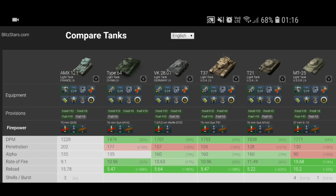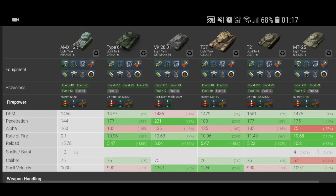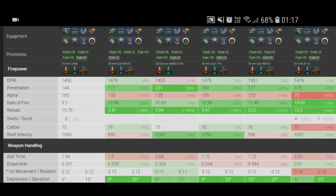Your APCR sits at 202, which is well above everything else — you've got 177 on the Type 64, 221 on the VK, 177 on the T37, 177 on the T21, and 175 on the MT25. So the penetration is actually quite nice. The rate of fire is 9, which is again the worst. Reload is just over 15 seconds for a full clip of three shells, with two seconds between each shell.